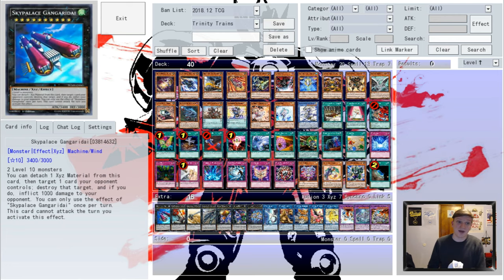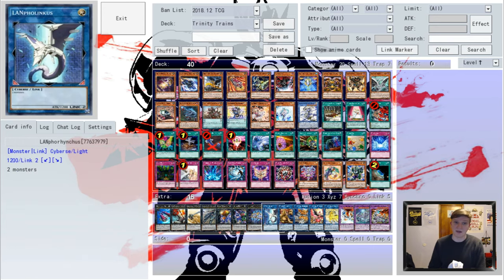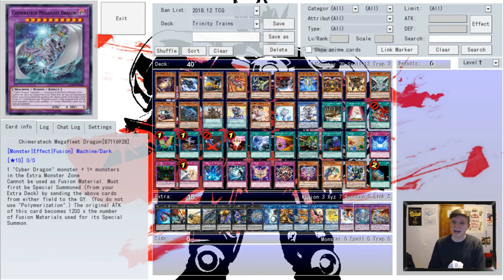In the extra, we've got Sky Palace Gangredi, Dora, Gustav Max, Leba, a bunch of spiders, Lanphalinkus, Mrs Radiant, Nightmare's Cerberus, Phoenix and Unicorn, Cyber End Dragon, Mega Fleet, and Fortress. So with that, let's check out a game.